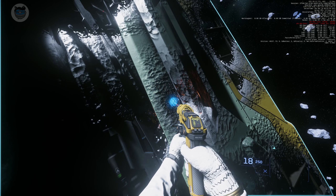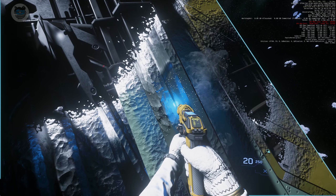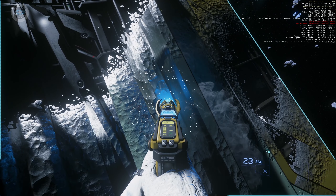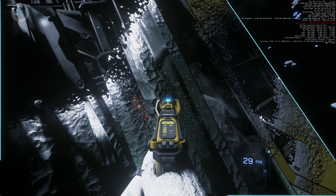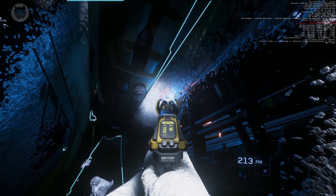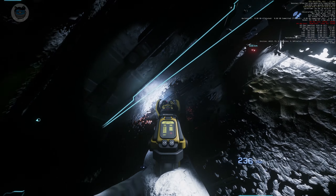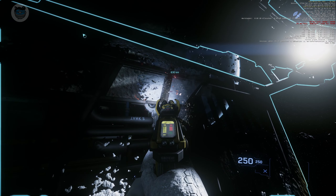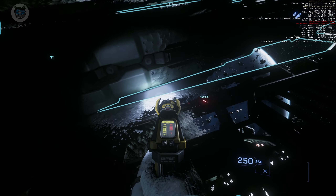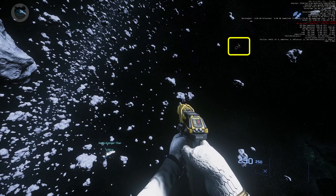It's gone red again, so find another green patch. You can right-click and then look down the scope. Now we're almost full on the second canister, picking the last little bits off. Now it's full — it won't let me shoot anymore — and we'll head back. There's that pilot again.